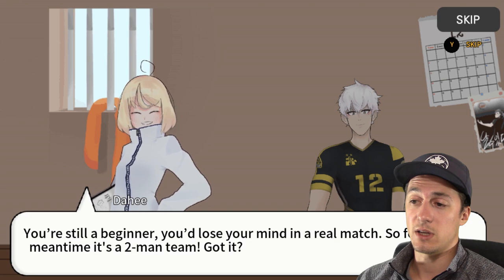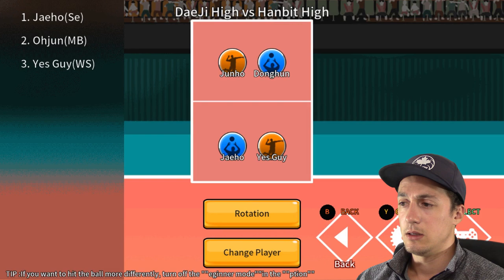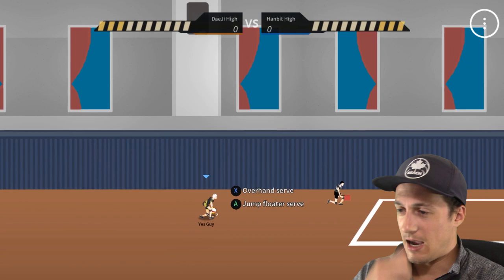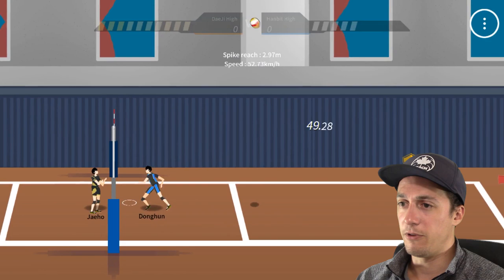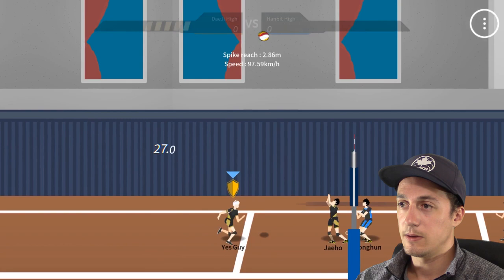Two guys is actually harder to play than fours or sixes, because there's less players covering the court. I am Yes Guy. The ball just drops out of nowhere — I'm serving. Tough float — I gotta make a dig and actually hit it over. Got it, come on, be smart with it. Yes, a pound — okay, he made a dig though. Got it, come on.